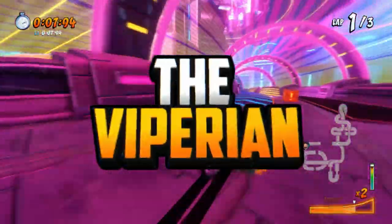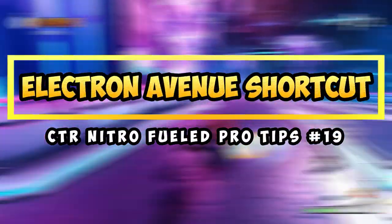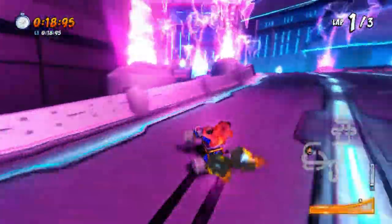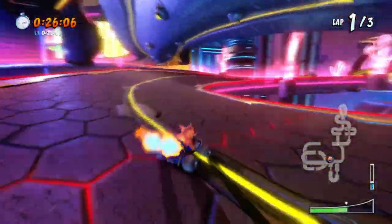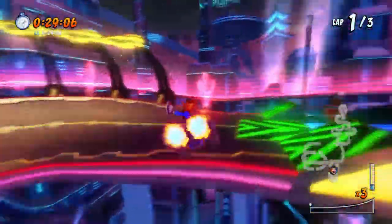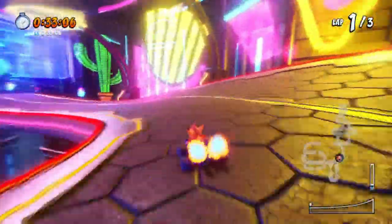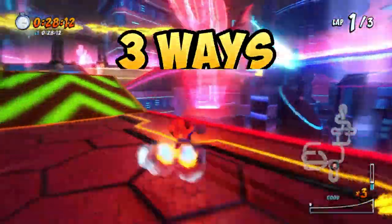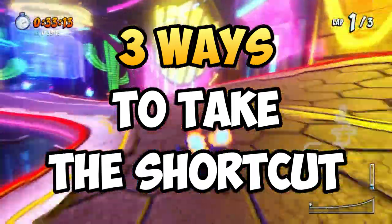Hey everyone, this is the Viperian here, welcome back to the channel for another Crash Team Racing video. This time we'll be taking a look at the Electron Avenue shortcut — probably one of my most requested shortcut guides. Now, just in case you don't know, the shortcut I'm referring to is this particular U-turn shortcut. Did you know that even though this is just one shortcut, there are actually three very different ways to take it, and each of these ways serves its own purpose?